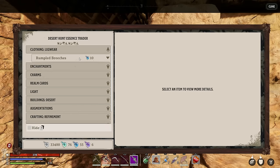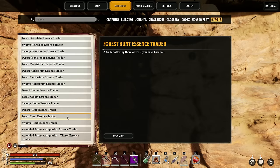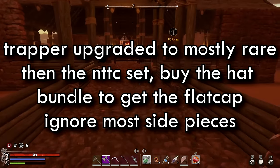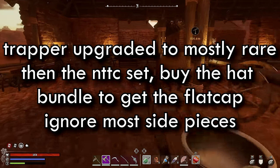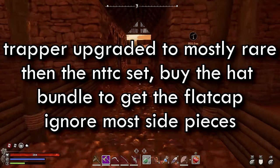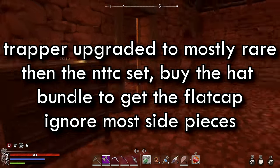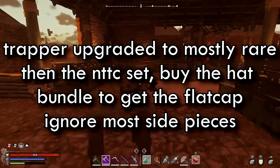Before we move on to the real clothing choices — conclusion for early game: after you've got your simple gear, make sure you switch over to the Trapper set as soon as possible and get it mostly upgraded to uncommon and maybe a few rare. Once you get NTTC swap out and invest more of your better resources into crafting that. Don't bother with the Explorer stuff, don't bother with the Jaunty set, or mess around with other odd pieces — bar maybe the Intrepid Shirt.